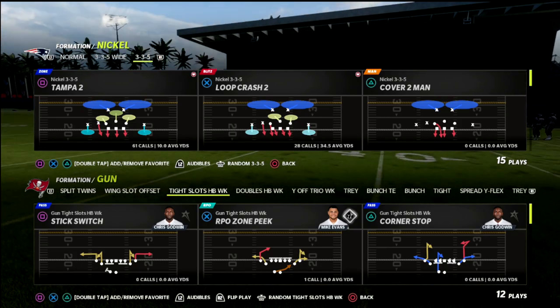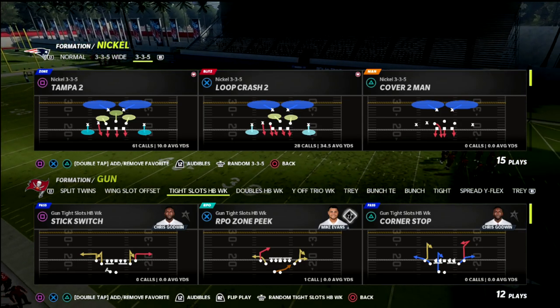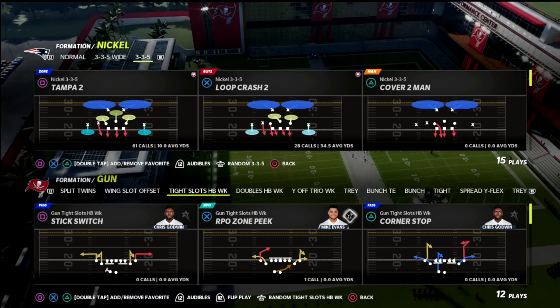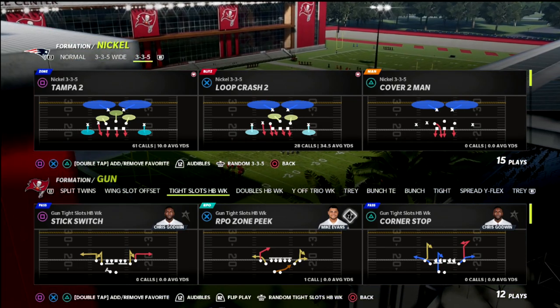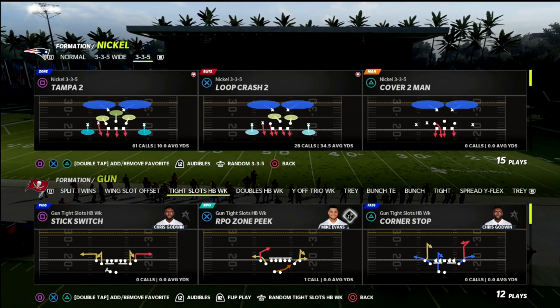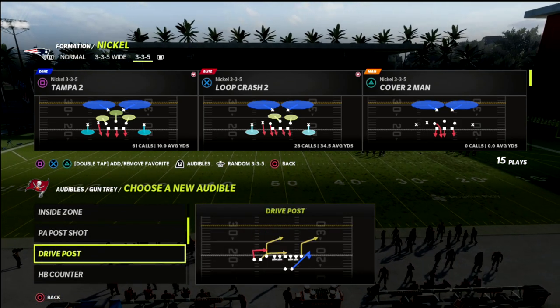In this video I'm going to teach you how to build a highly adjustable quarters coverage that is really effective against trips tight ends. We're going to talk about defending three wide receivers to one side — trips reset, trips tight end type of formation. I think trips tight end is one of the glitchier formations that people don't really run that much.